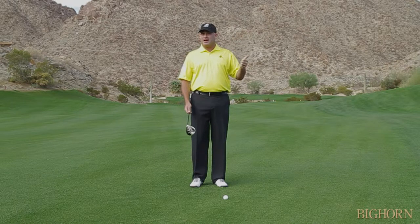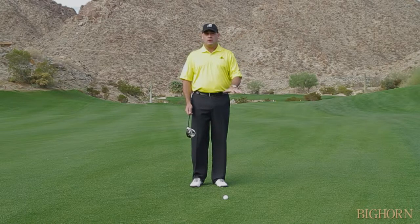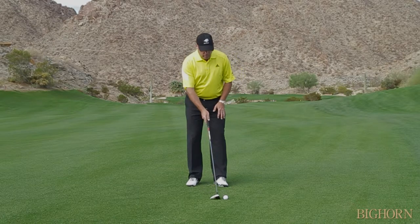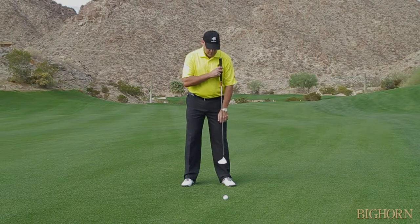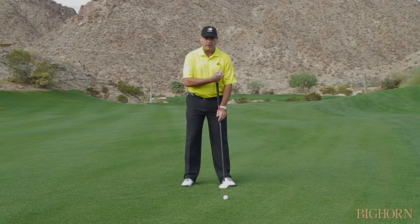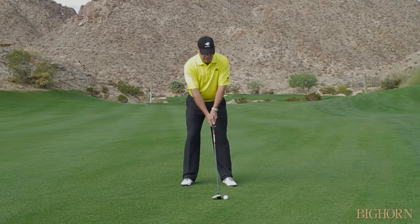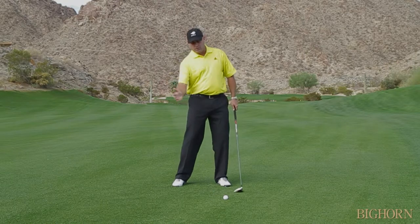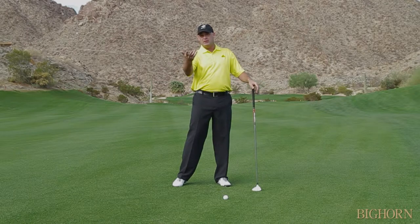There are times when I need to hit it higher, times I need to hit it lower, and times I need to hit my normal trajectory. Your normal ball position for a three wood is somewhere around your left armpit to your logo. If I put the ball up closer to my forward foot, the ball is going to tend to go a little bit higher.